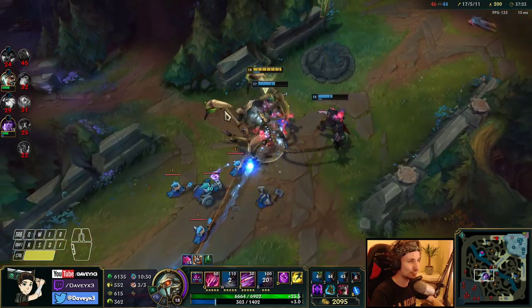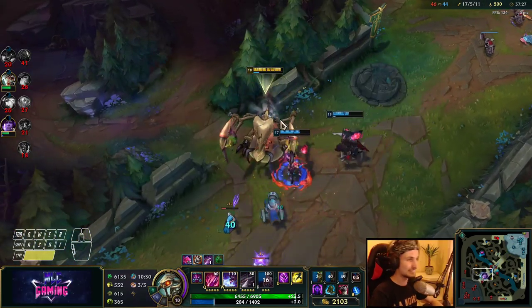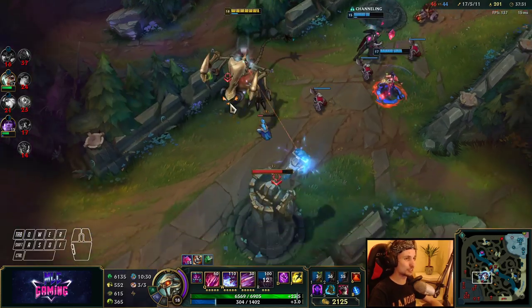As I've mentioned before, we are unstoppable. We have so much damage — our ultimate is so strong. They cannot do anything about us in the team fights. We've got too much health — we have 6.9k health at the moment, which is just huge.